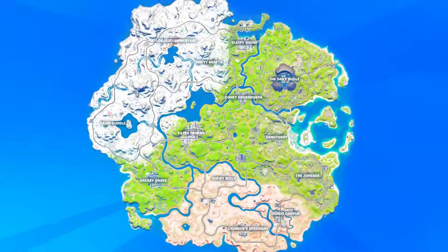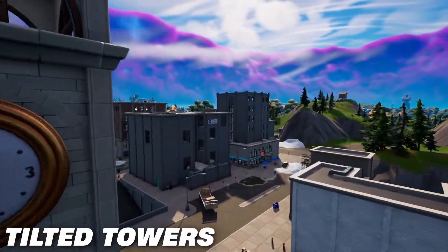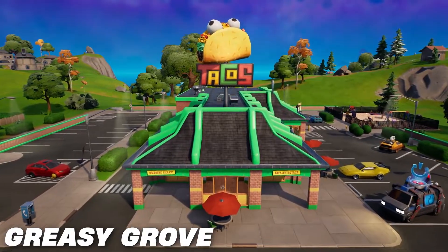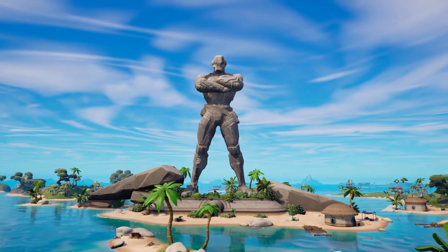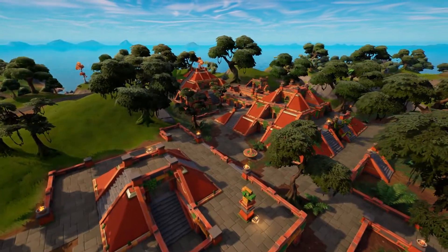Chapter 3 has arrived and with it comes an entirely new map to explore. There are some old returning favorites like Tilted Towers, Shifty Shafts, and Greasy Groves, and there's also a ton of new POIs like Sleepy Sound, Condo Canyon, and The Daily Bugle. Everyone knows the POIs, but what about the characteristics of the map and what should we expect throughout the competitive season for Chapter 3 Season 1?